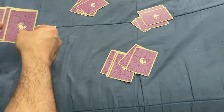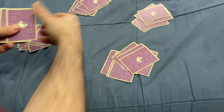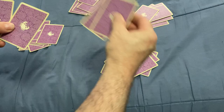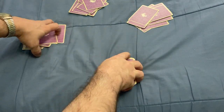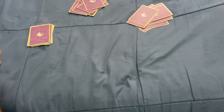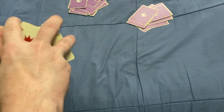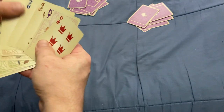You're going to deal out the entire deck to all players. I'll do four players here. There are going to be some extra cards dealt out. Whoever has extra cards will discard them. This guy has an extra card, and these guys have extra cards. So everyone's going to discard one card from their hand if they have extra.